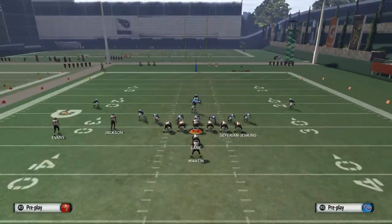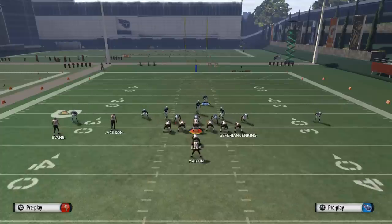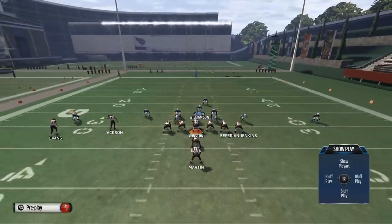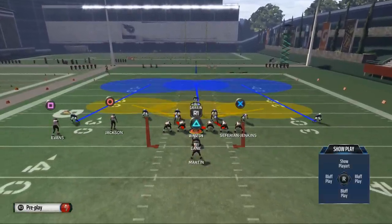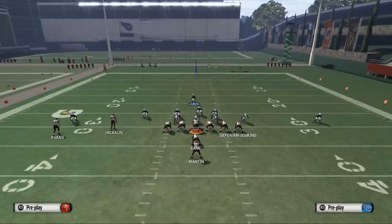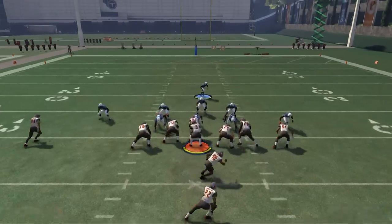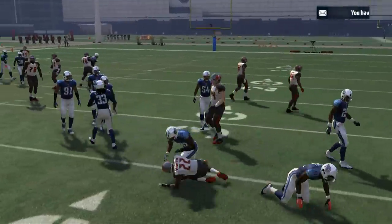The setup is pretty simple: baseline, press, spread your line, pinch your linebackers. I like to crash my line to the right side, take Williamson and place him in a zone, and then quarterback contain rush as well. This is my standard setup. If they run toss, we're just going to get wide, get to the edge, and there you see us come up and make a tackle.